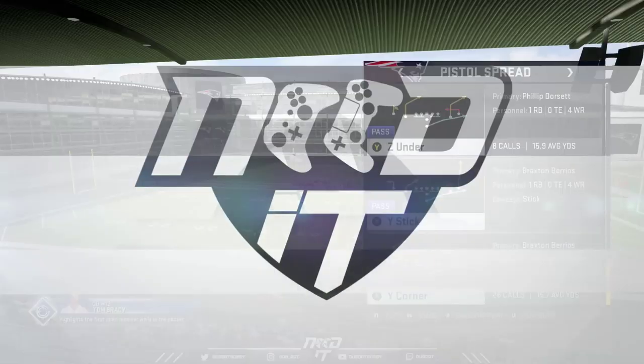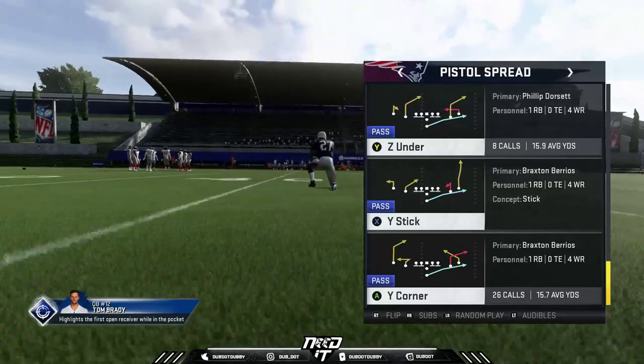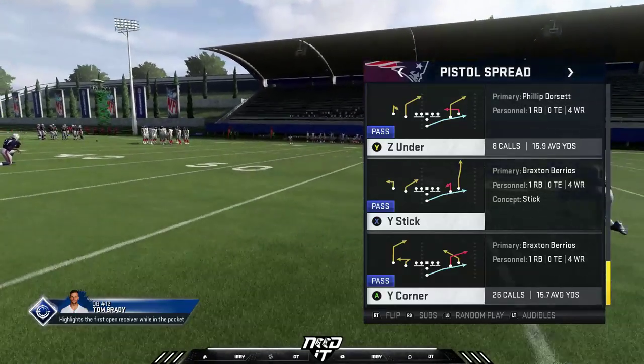This is the pistol spread. What I love about this formation: one, is four wide receivers — there's no slow tight end. All the tight ends kind of suck right now, so being able to put four wide receivers out is definitely going to help you. On top of that, this formation is spread out and it's completely symmetrical. It's not like shotgun where you know which side the run's going to. This being symmetrical with the running back right behind the quarterback is definitely going to give your opponent a lot of trouble if they're trying to guess where the run is going.